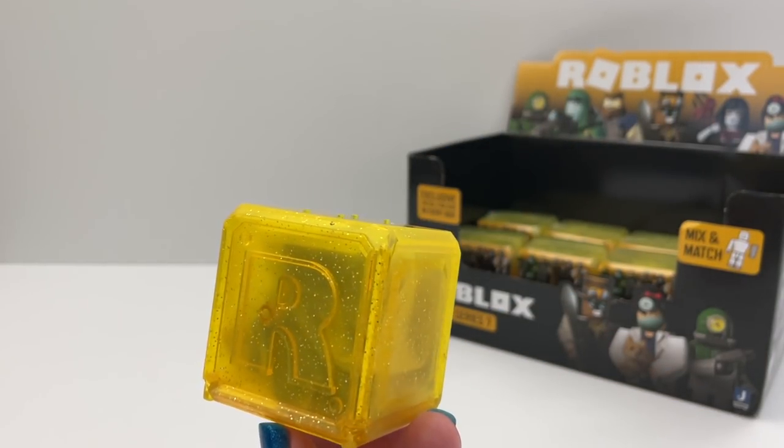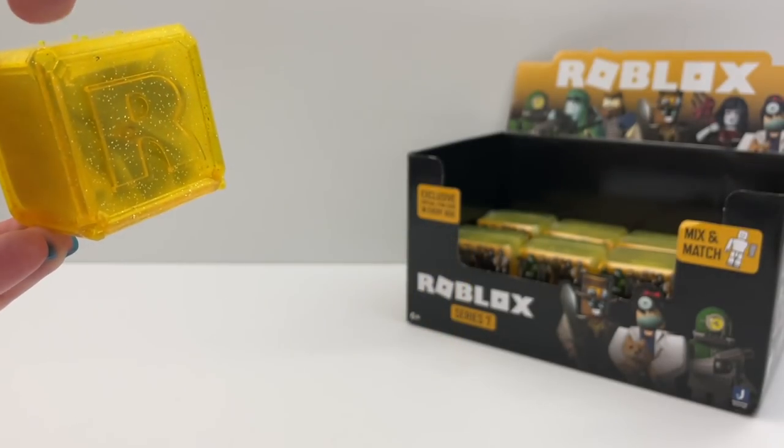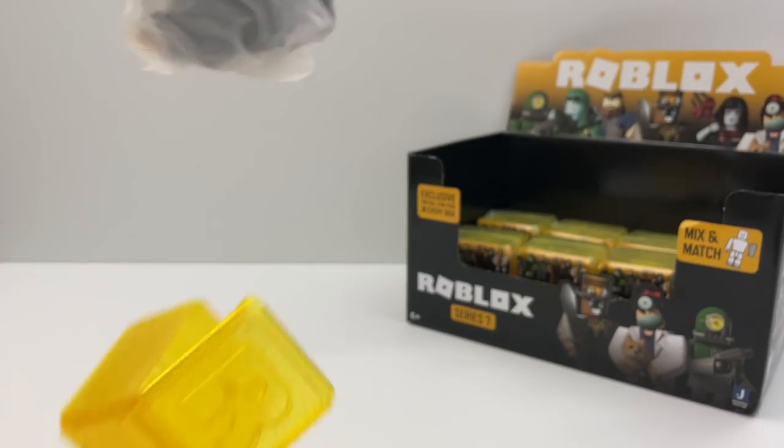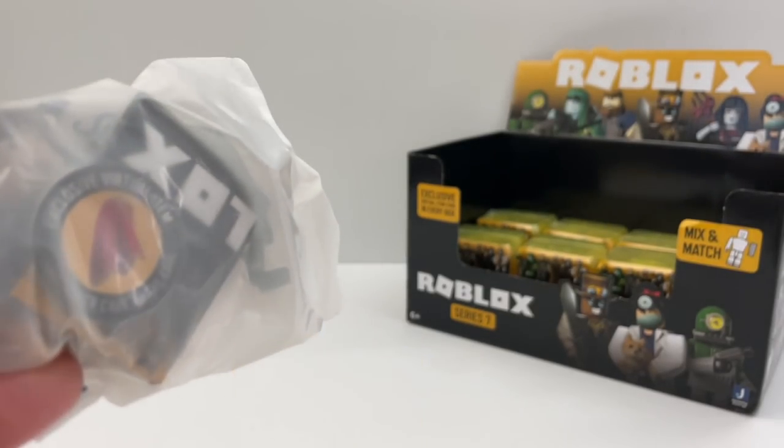So this is what the boxes look like when they're open. They're sparkly neon yellow. I wonder which one is going to be the first one we get. Oh no, it's stuck. And there's the code paper.